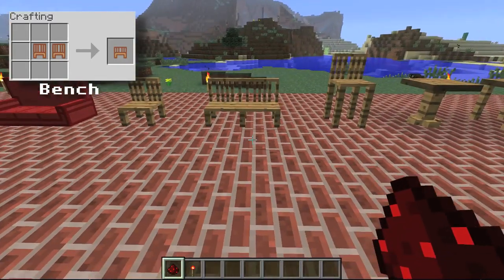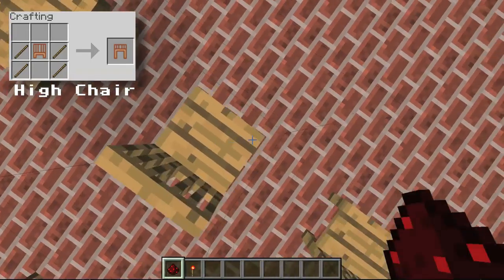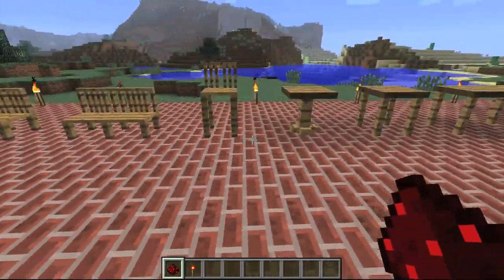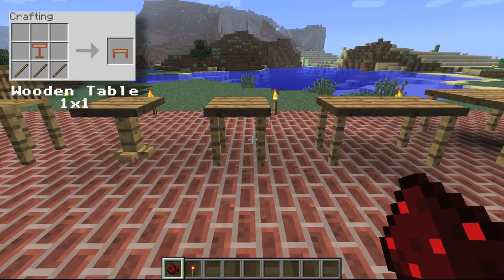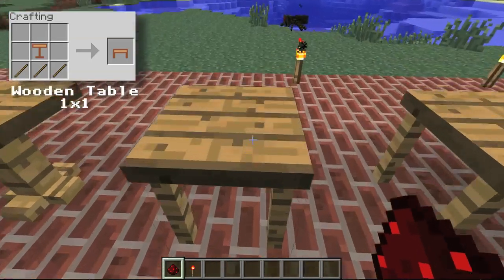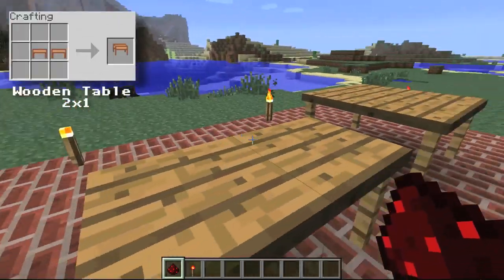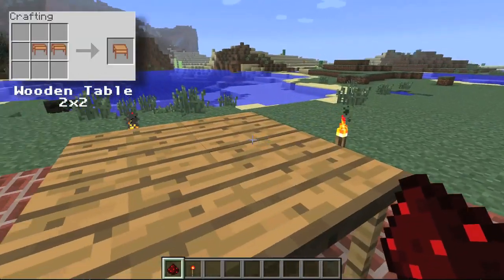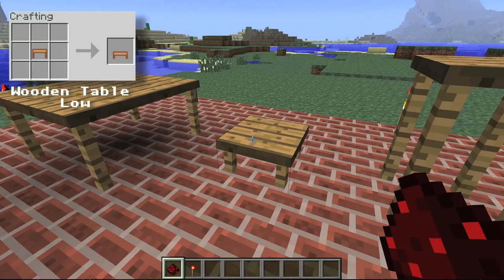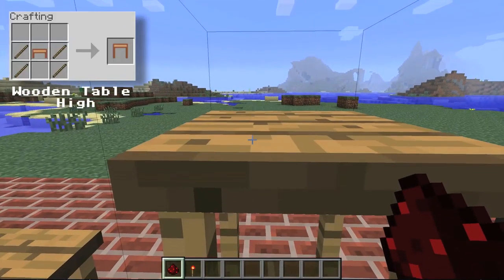As you can see, the crafting recipes are very simple, just adding stuff together with basic resources. That was the high chair there. Then you have the table stand, the one by one table, the two by one table — just adding two one by ones, pretty simple. Then the two by two table, the low wooden table, and the high one as well.